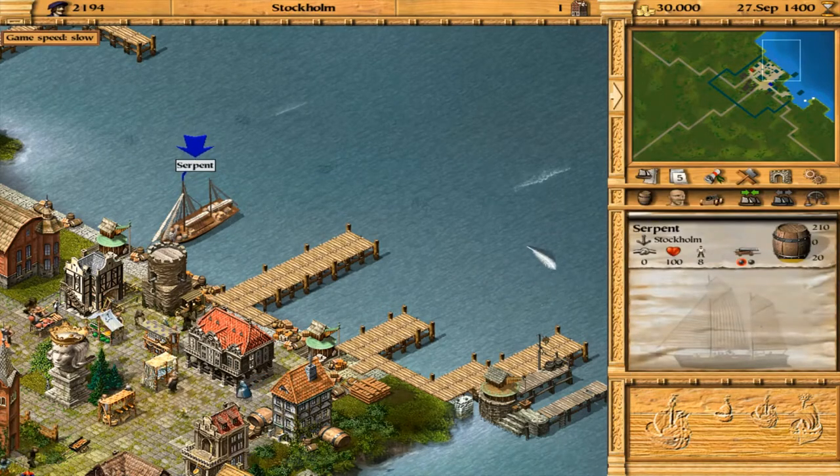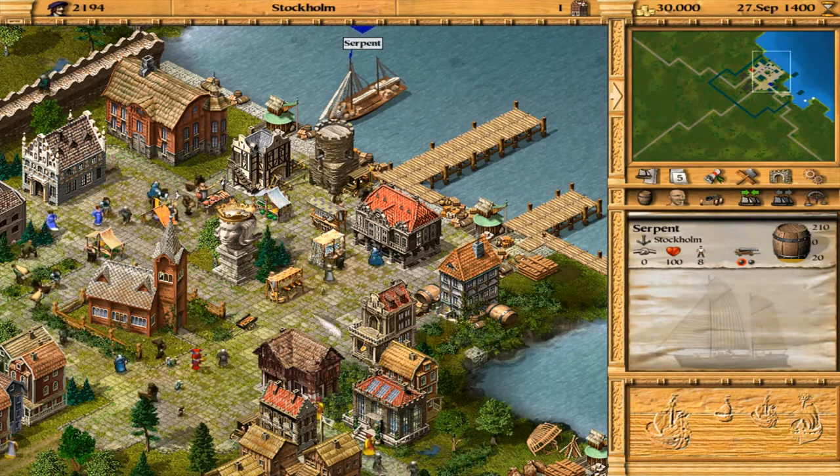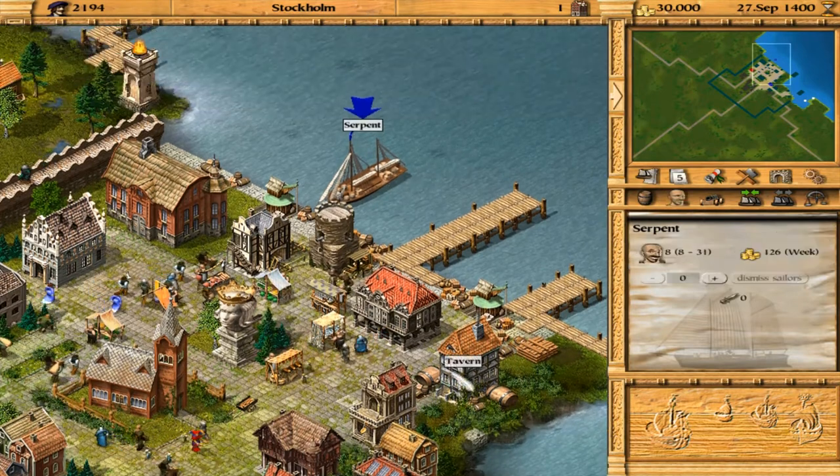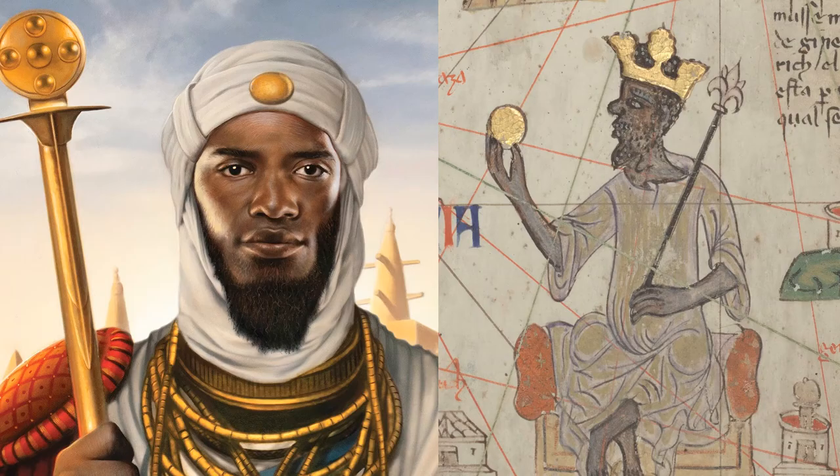Pick your name, your starting town, and your difficulty settings, and you're spawned into the game with nothing but a tiny bag of inheritance money, a small company office, and a canoe filled with a handful of drunken lunatics. From here, you only have one objective: make money.